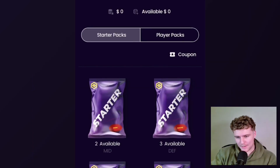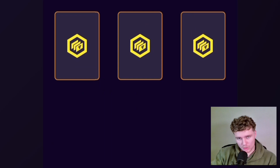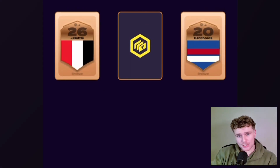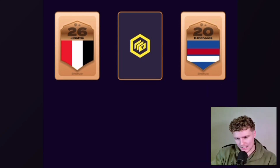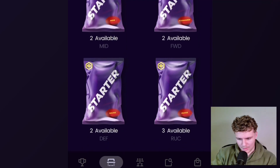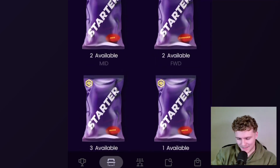If we go down to the defenders, we've got Josh Battle — good addition. Ed Richards from the Doggies, nice. And our last card — it's not going to let us select it. I'm not sure what's going on. I guess we just don't get that last card. Anyway, I'm not sure what happened there.